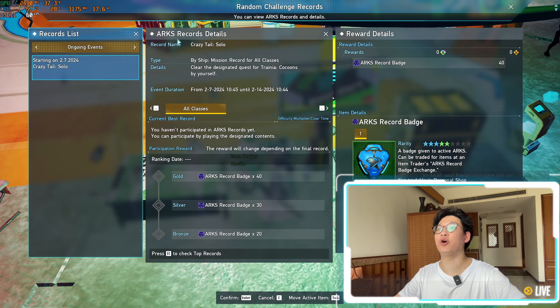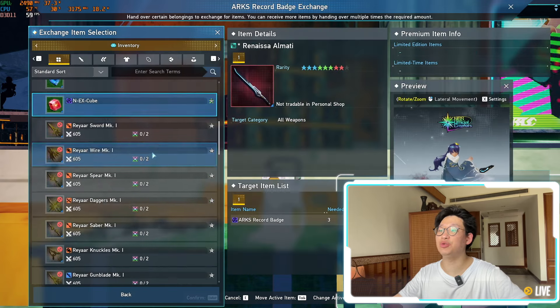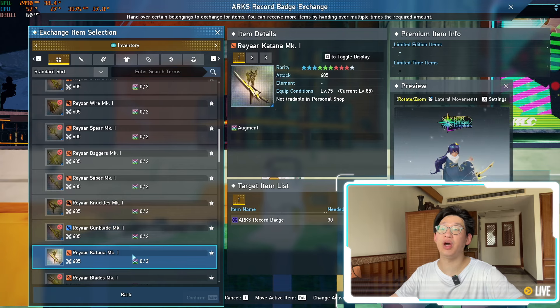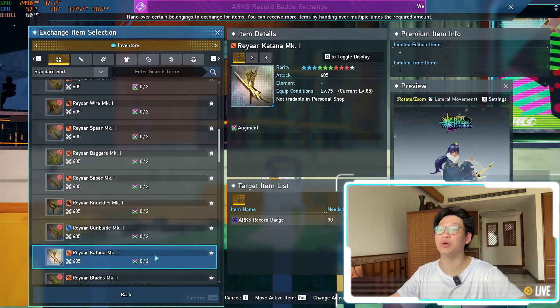The next thing I want to remind everyone about is your ARX records. You can run this with any class — it is the Crazy Tail solo — and you simply just need to participate to get your 20 ARX record badges. Running your ARX records and getting these badges is important because you can get all of your MK1 weapons. You can use MK1 weapons to fix your fixa or to improve your fixa if you have something you like. In my case, I had to try to fix my fixa but was not able to get the right fixa yet — I got a fixa attack. So we still need to keep trying until we get fixa fatale. Once we do have fixa fatale, we're going to need a lot of MK1 weapons to level up our fixa to try to get a fixa fatale level four or above. That's pretty much the goal.